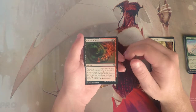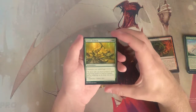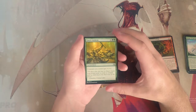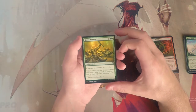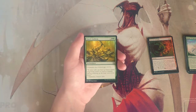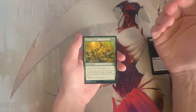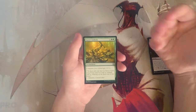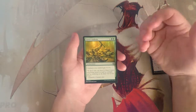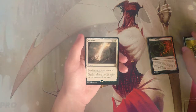Gaea's Anthem is an enchantment for one and two green — creatures you control get plus one plus one. It's perfectly okay in a token deck and you can get extra mileage from it, giving a big buff across many creatures if you're in that strategy. It can be hugely powerful, but it's not necessarily a first pick in my mind.